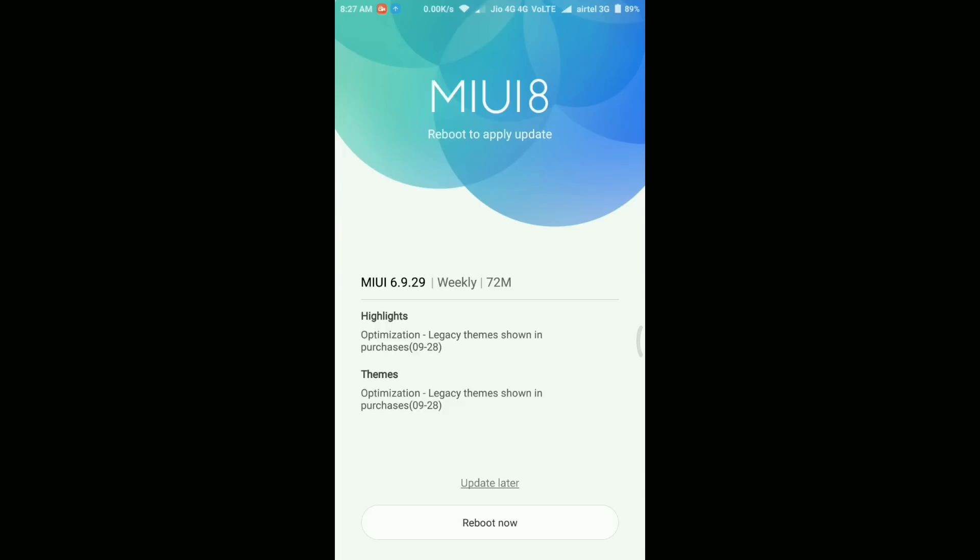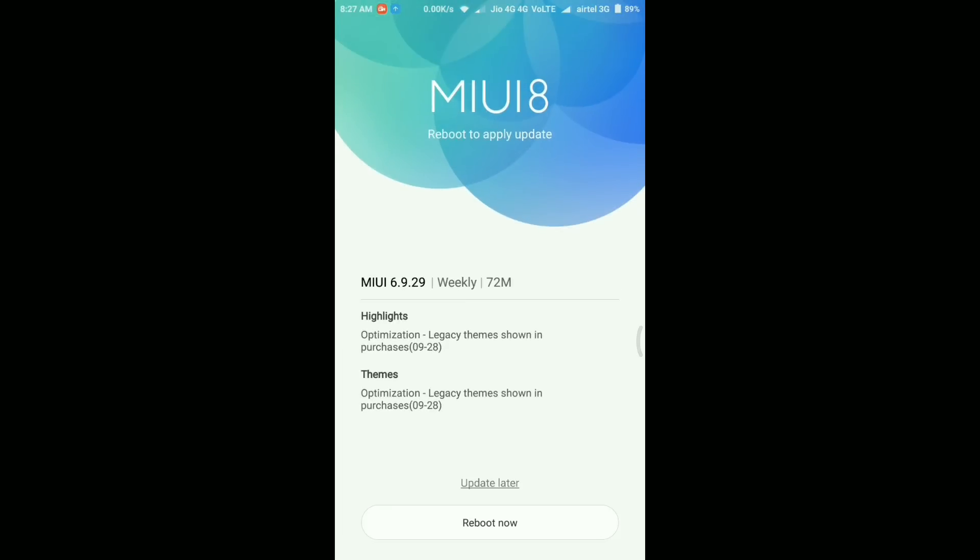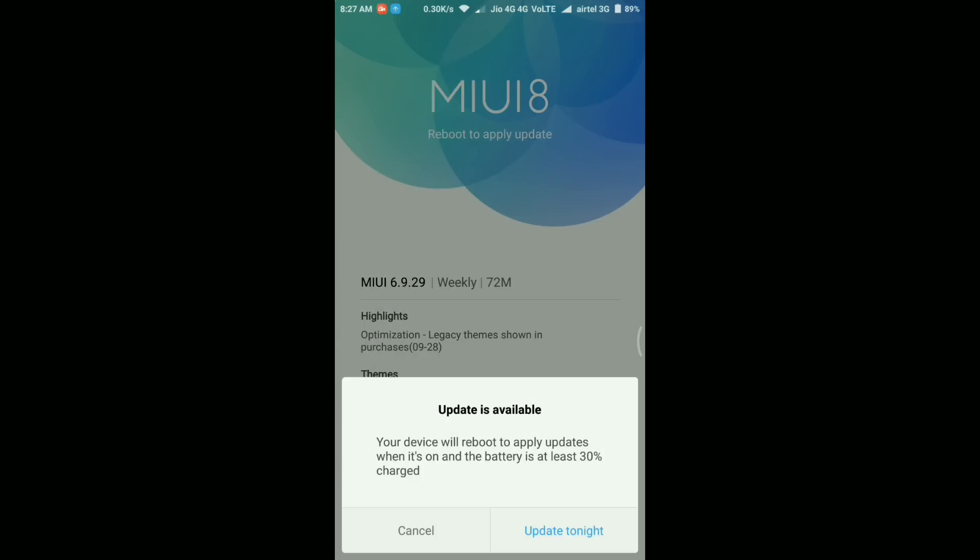If you're noticing a small change here - it now says 'Update Later' option, which was not present earlier. So now you can simply select whether you want to reboot your device now or postpone the update to later. That's a welcome change in my opinion. Let's quickly reboot this device and apply the update, and then I'll show you if we can find any new changes in this ROM.